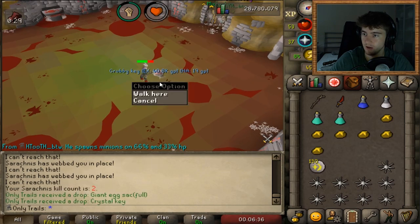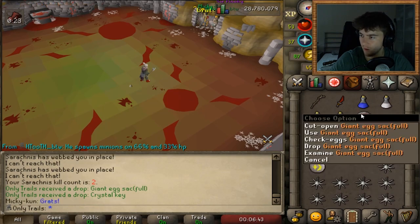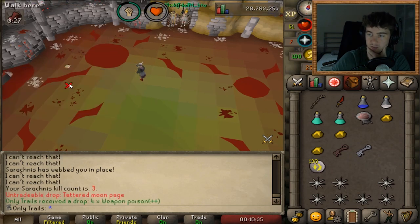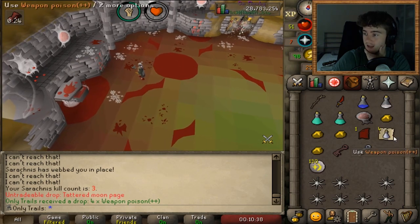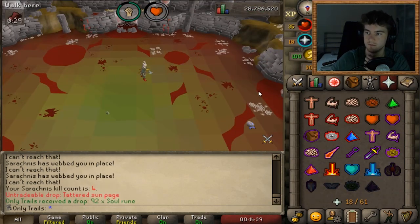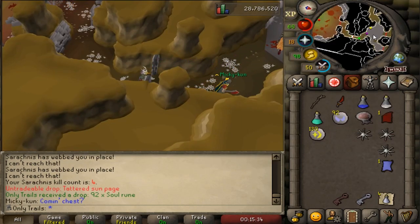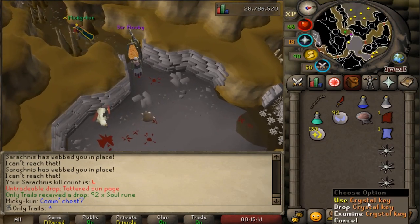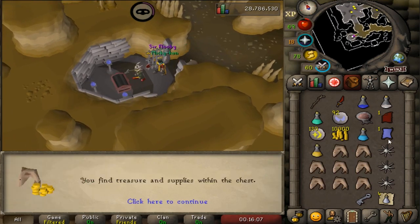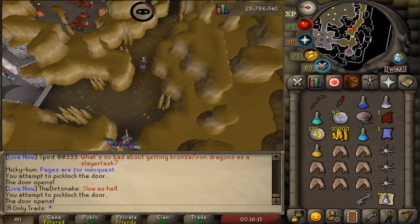Third kill of the day: a crystal key, a grubby key, and a giant egg sac. Next drop: a tattered moon page and weapon poison plus plus - I can actually make a DDP plus plus, big gains! Another page - let's see. We're going to open the grubby chest. Let's try and find it. We also have a crystal key which is pretty insane. Grubby key, let's see what we get. Oh my god - we're going straight back in, no question!